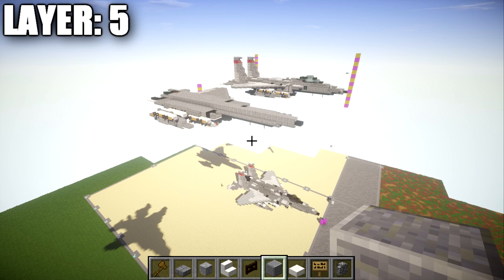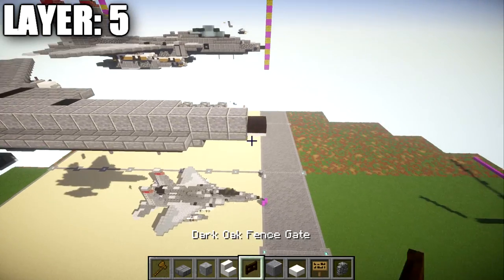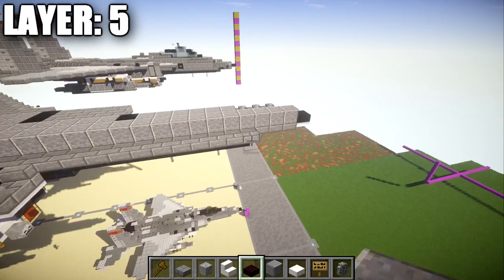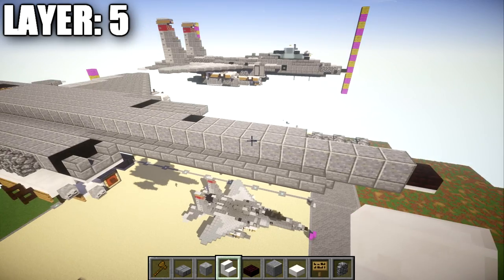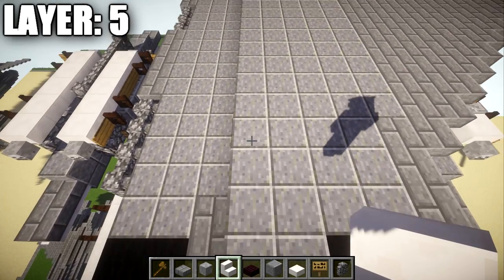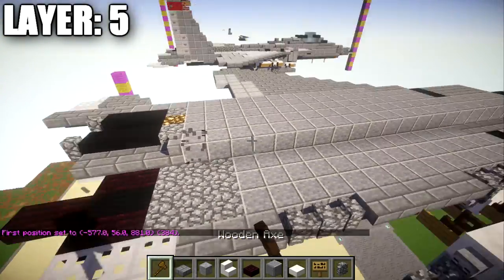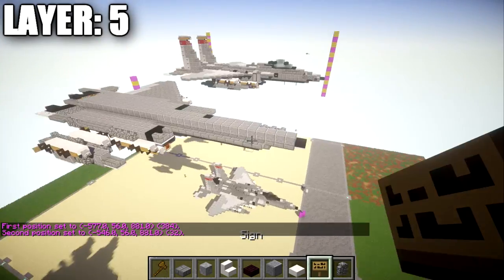Moving on to layer five, place a polished diorite block on the stone brick top slab at the very front nose of the aircraft. Coming off that slab toward the front, on top of the iron trap door place a nether brick slab. Then starting from that block, place a long row of 32 polished diorite blocks back — double-check the count to confirm it's 32, not 31. On the end, place a stone brick stair, followed by three stone brick slabs going back, ending on top of the iron trap door at the rear.